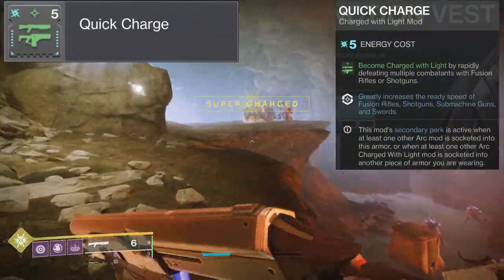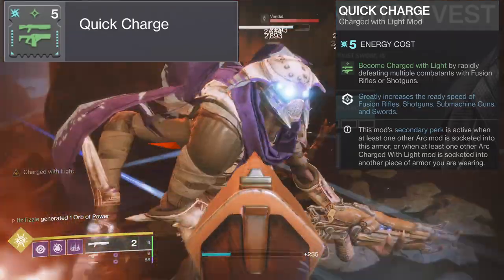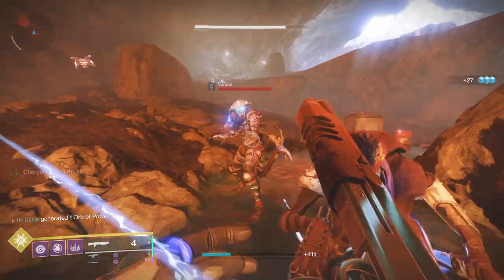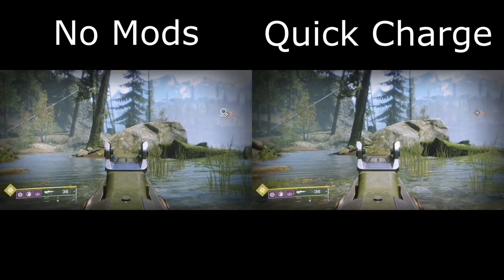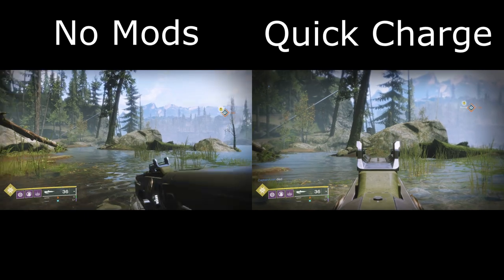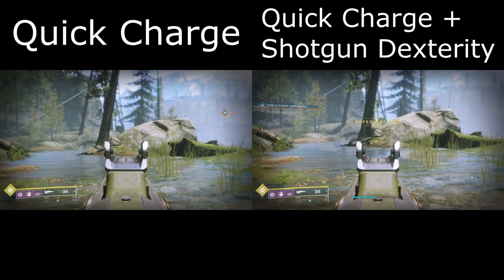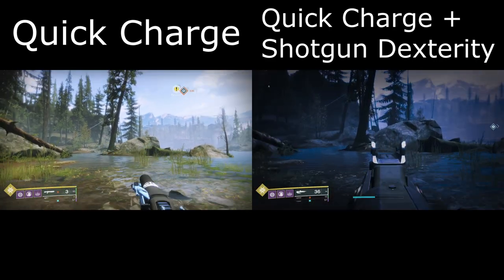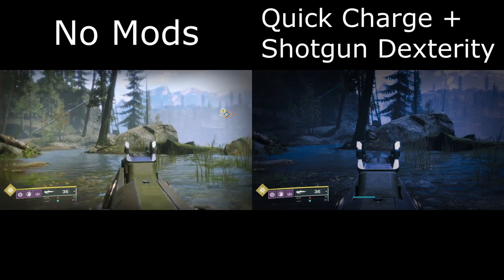Next we will look at Quick Charge. This mod allows us to become charged with light by rapidly defeating multiple combatants with fusion rifles or shotguns. The secondary perk greatly increases the ready speed of fusion rifles, shotguns, SMGs, and swords. Here is a side-by-side of the perk on and off — with no Quick Charge versus Quick Charge on a Felwinter's, the mod allows us to draw it quicker and fire a shot 6 frames faster. Testing also shows that the shotgun dexterity and Quick Charge do stack, firing 4 frames faster than just having Quick Charge alone — so 10 frames faster total than running nothing.